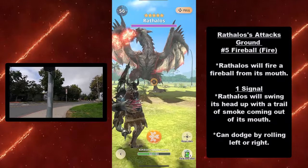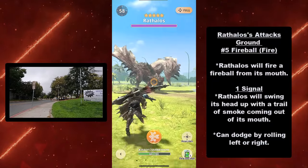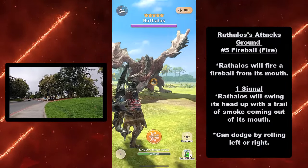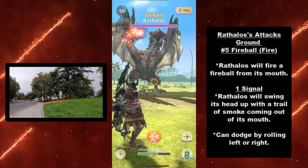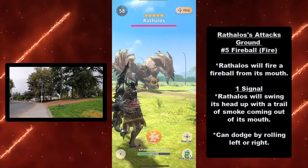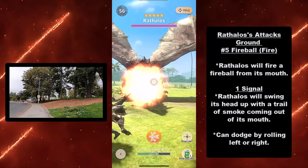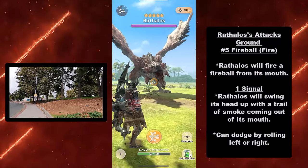At number five, the fireball — Rathalos' signature fire move. Rathalos will fire a fireball from its mouth. Signal: Rathalos will swing its head up with a trail of smoke coming out of its mouth. It's fairly obvious — you see the trail of smoke and it's about to hit you with a fireball. You can dodge this by rolling left or right.